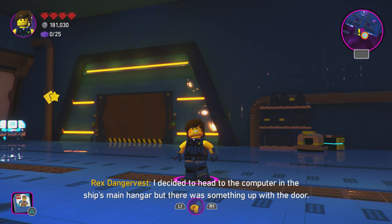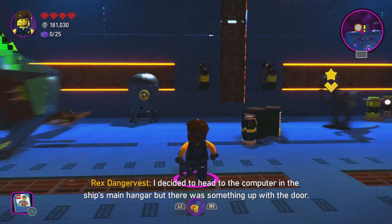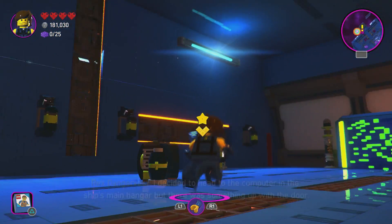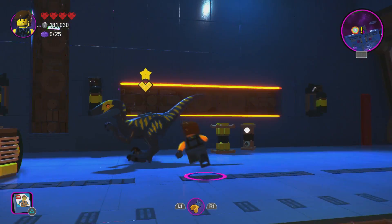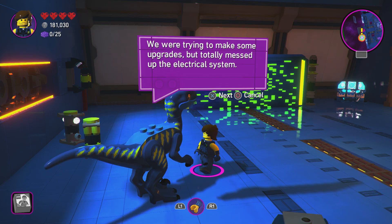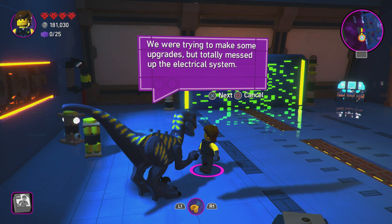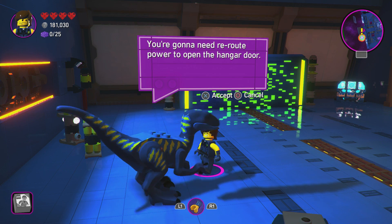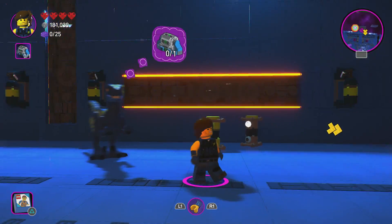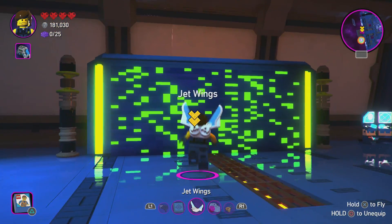I decided to head to the computer in the ship's main hangar but there was something up with the door. Rex Danger Vest to the rescue! Hey dude, welcome home — we're trying to make some upgrades but totally messed up the electrical system. You're gonna need to reroute power to open the hangar door. Okay, so we're gonna need to deal with danger first.